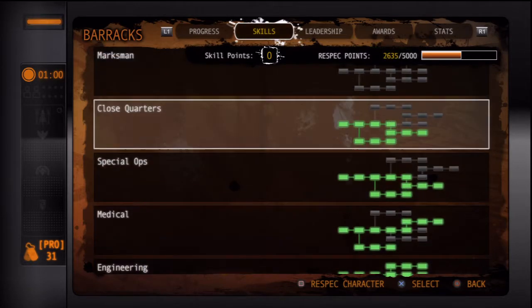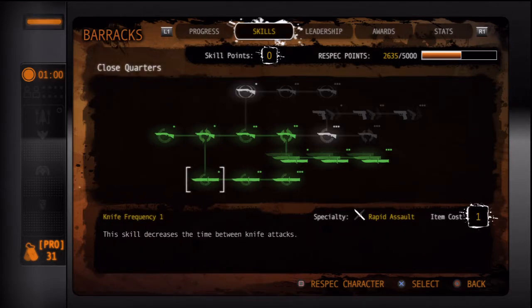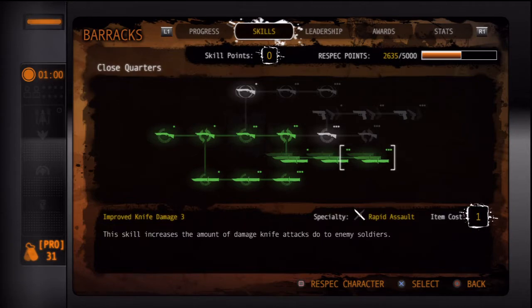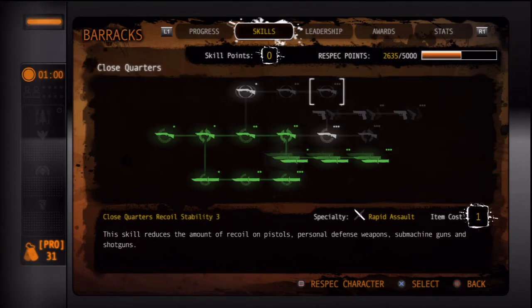Now in my opinion, the third good thing you should upgrade is close quarters, because the knife gets used a lot in MAG. Here we got knife frequency — after you knife somebody, how long you gotta wait before you can knife again. Over here we got knife damage. With a knife, if you hit somebody from the back they automatically bleed out regardless of damage. But if you hit them from the front it does matter, especially against people with heavy armor. One thing I want to mention: the recoil stability in close quarters is not really important — it's kind of a waste, because most close quarter weapons have virtually no recoil.